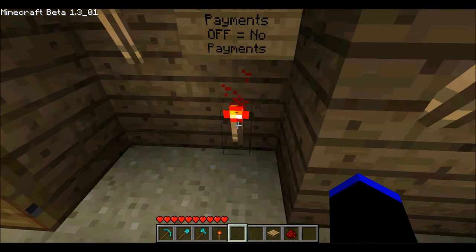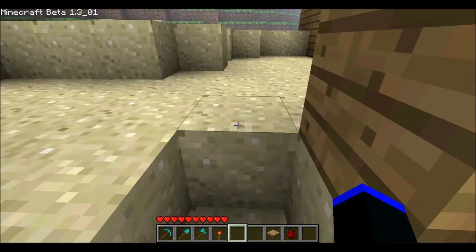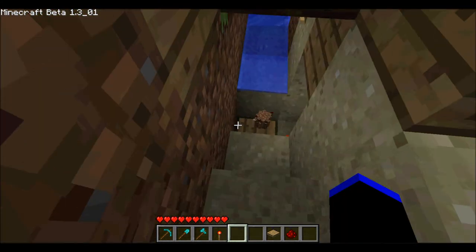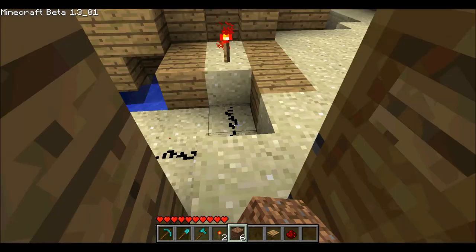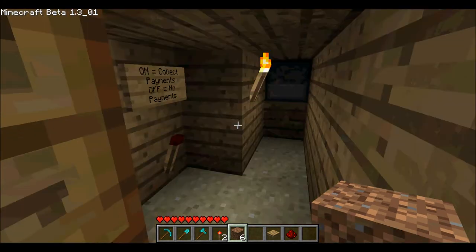On 'collect payments' - it's on. So I need to go collect payments. If it's off, there aren't any payments to be collected. So let's go get to payments now. The payment drop is over here. We got some dirt - I don't know what else, I don't remember what all I threw. And then if I come back over here, see the torch is off now.